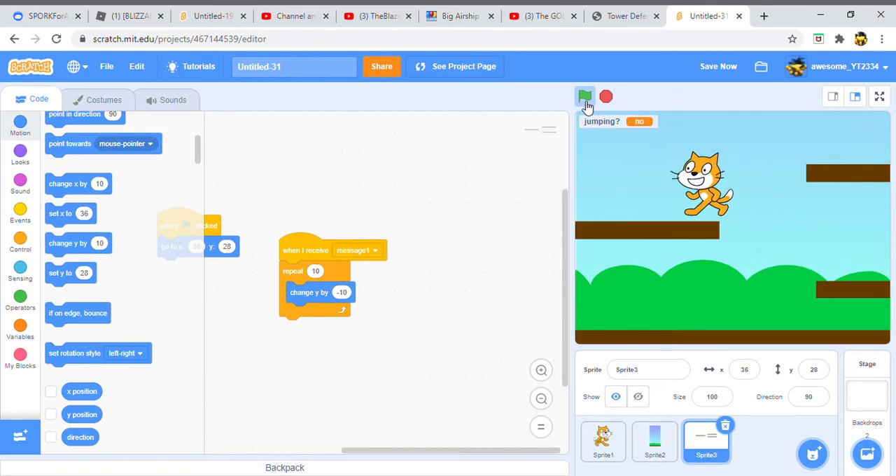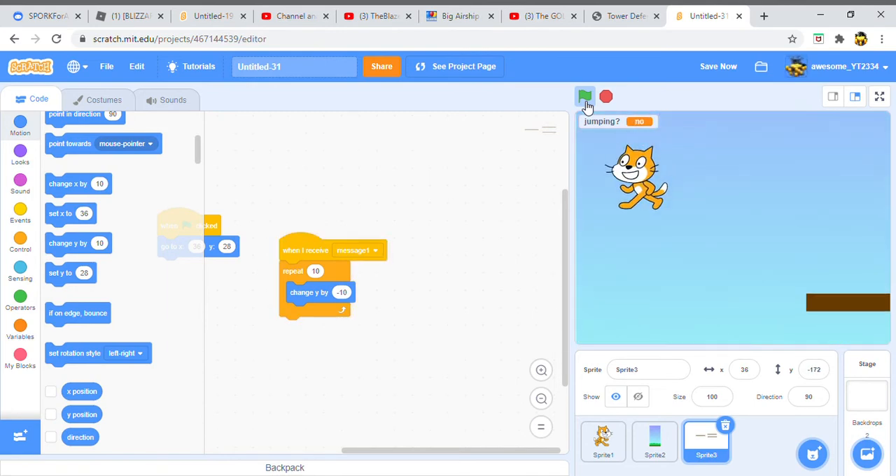So as you jump, you can see it scrolls down so you can keep going higher and higher. Neat, huh?